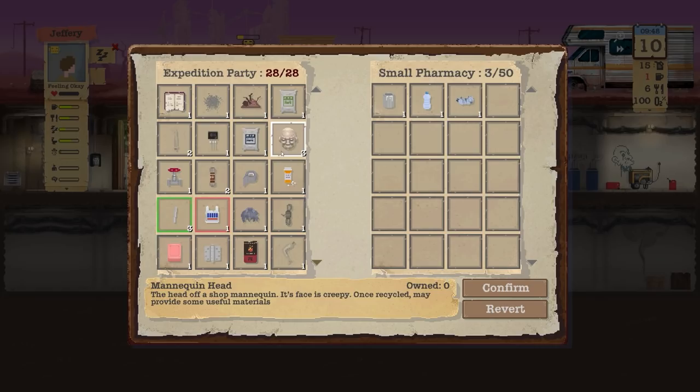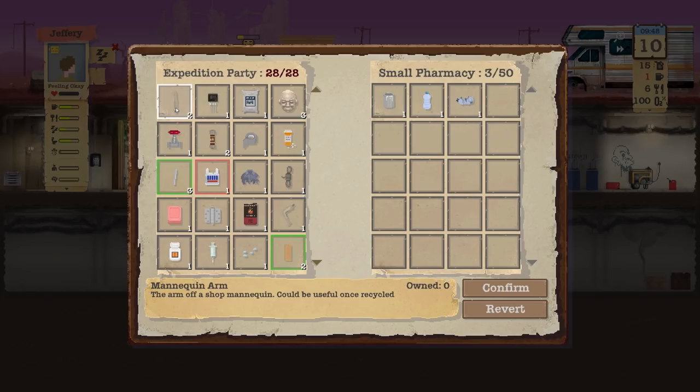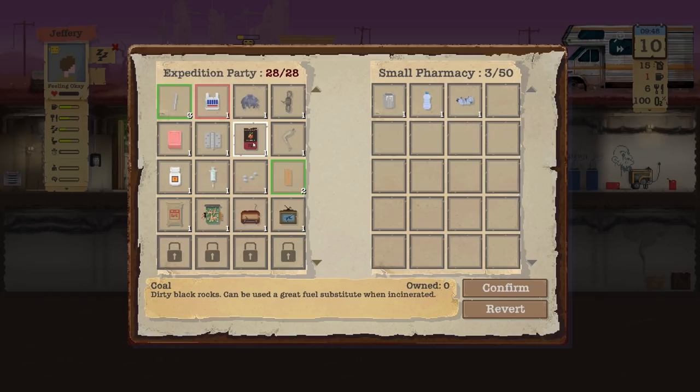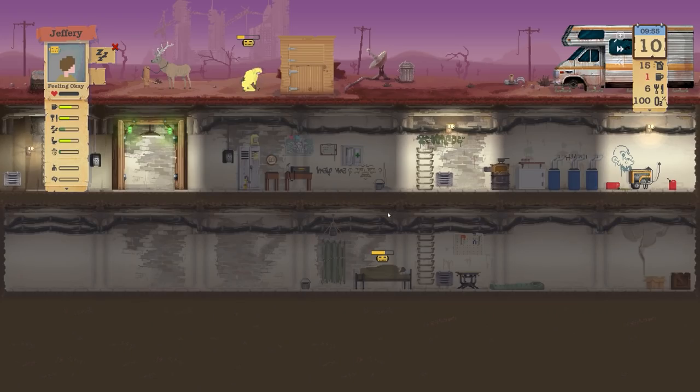I'm trying to get electronics and things like that. We're carrying mannequin parts — the arm and leg — which could be useful once recycled, and they're stacking quite well so we'll probably keep hold of those. We'll take the paint can and confirm that. Jeffrey is sleeping, not very tired at all.